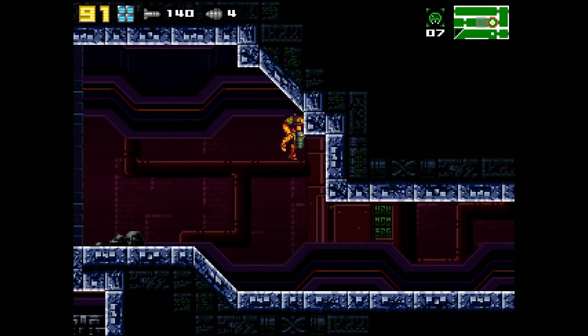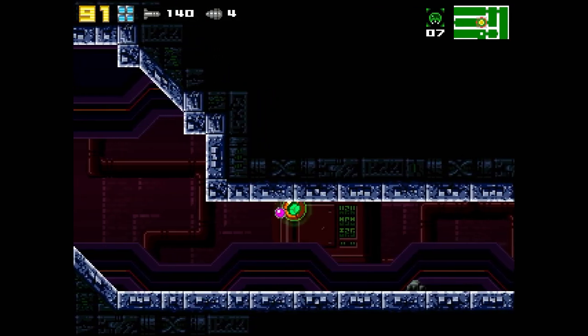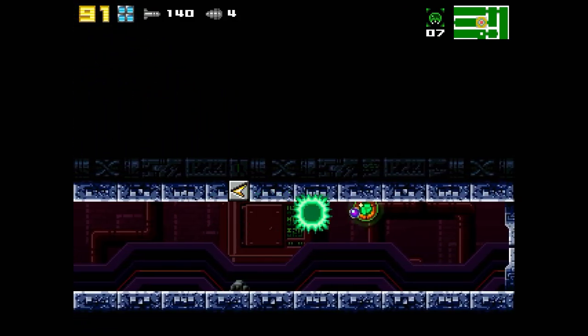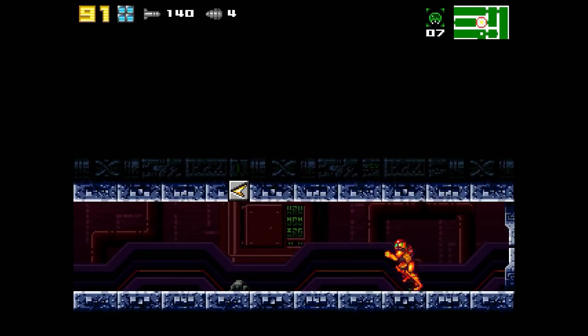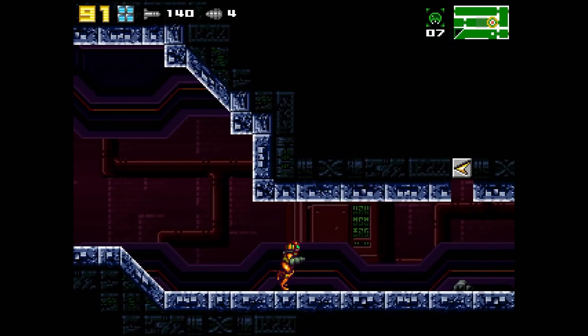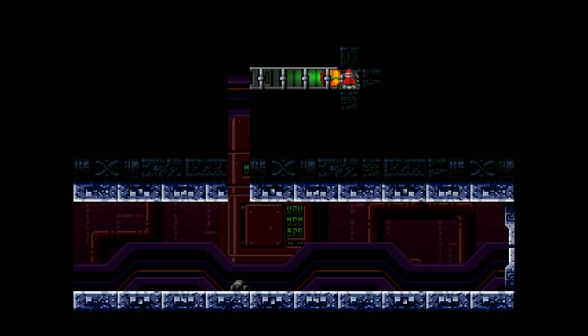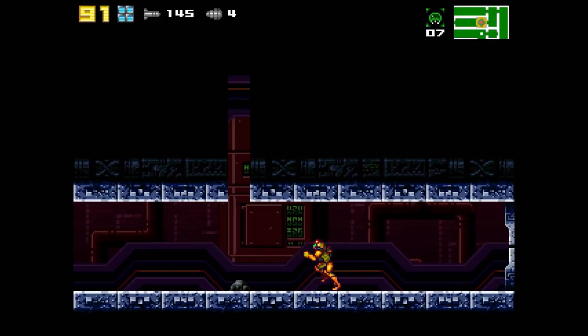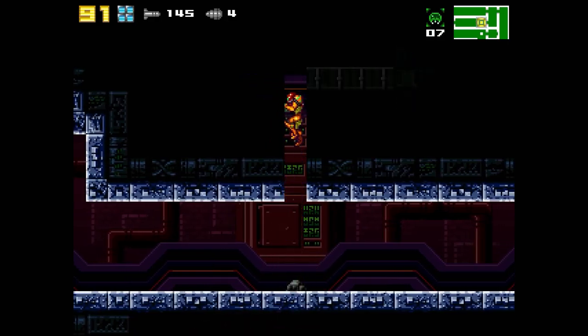Okay, so here there was an item somewhere. Speed Booster! Up through there! Oh — stand on this rock! Do you see what they did there? To help you aim your Speed Booster, stand on that rock! Make sure you're standing right there before you do it, and you'll jump right through it.